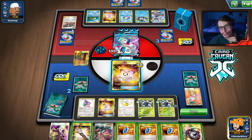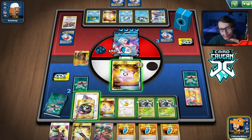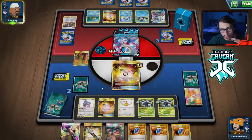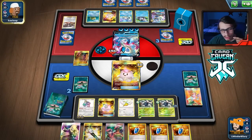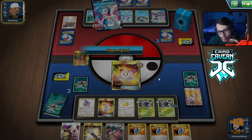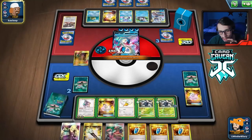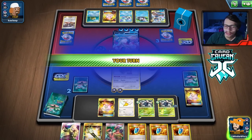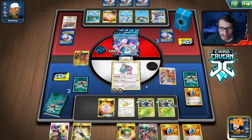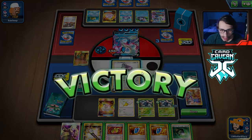We pick up Aromatic and Muscle Band off Guzma & Hala and that's game — they concede. Getting into another match. My theory is that not many people are on the Expanded ladder right now because of the Player's Cup. We haven't been running into the most competitive Expanded decks, which is actually fine — I'd rather face those than Ultra Necrozma or anything that just sucks the fun out of the game.